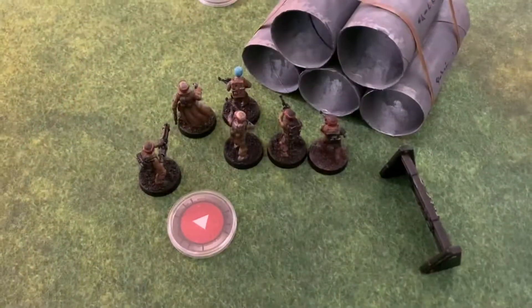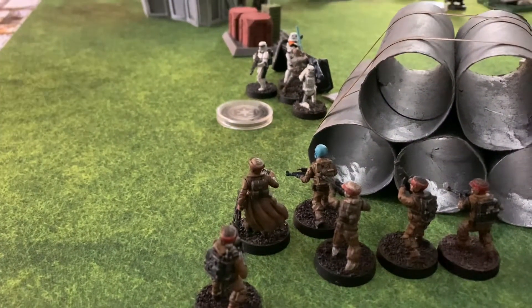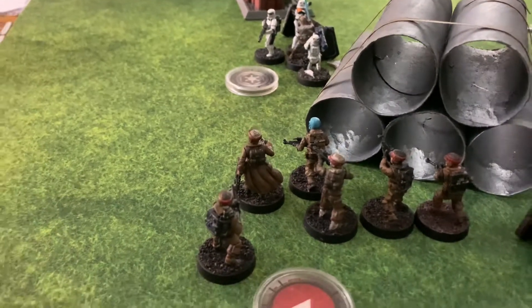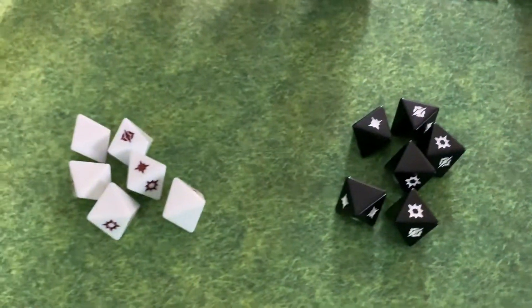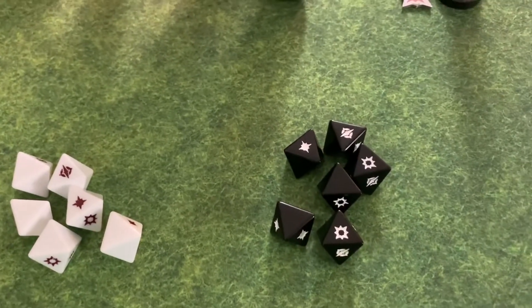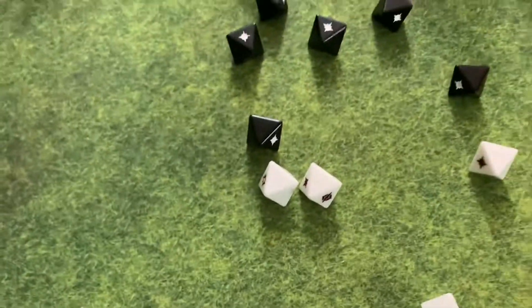I've chosen to activate this unit of rebel troopers and moved them into sight of the stormtroopers engaged with Luke. I'm kind of behind them so there's no cover. I'm attacking with six white dice and five black dice, plus an extra black die for a concussion grenade — so six black dice total. The Z6 trooper with the big gun accounts for the six white dice.